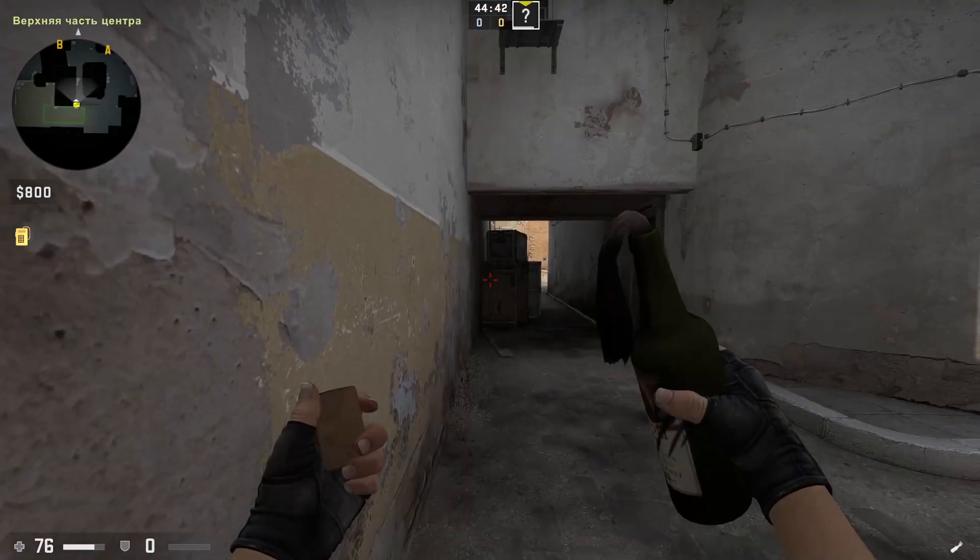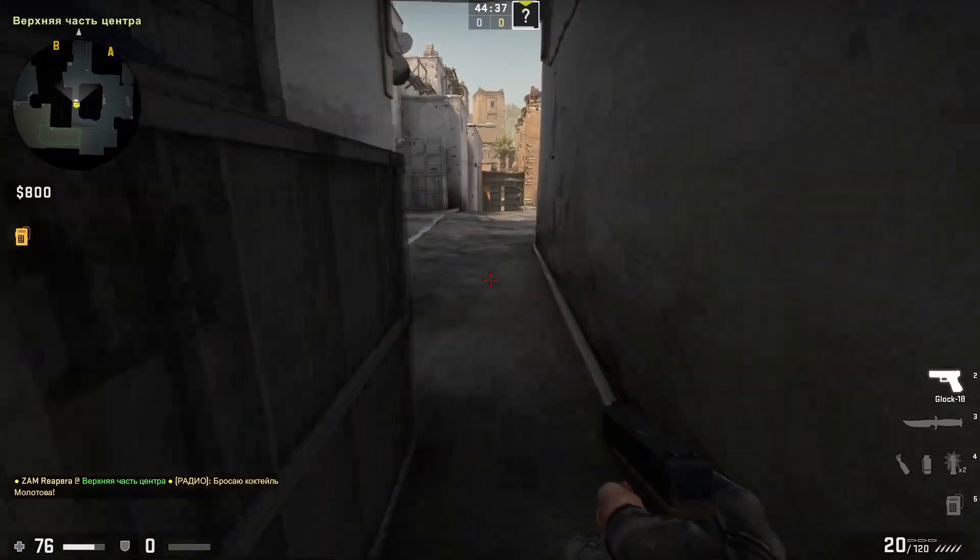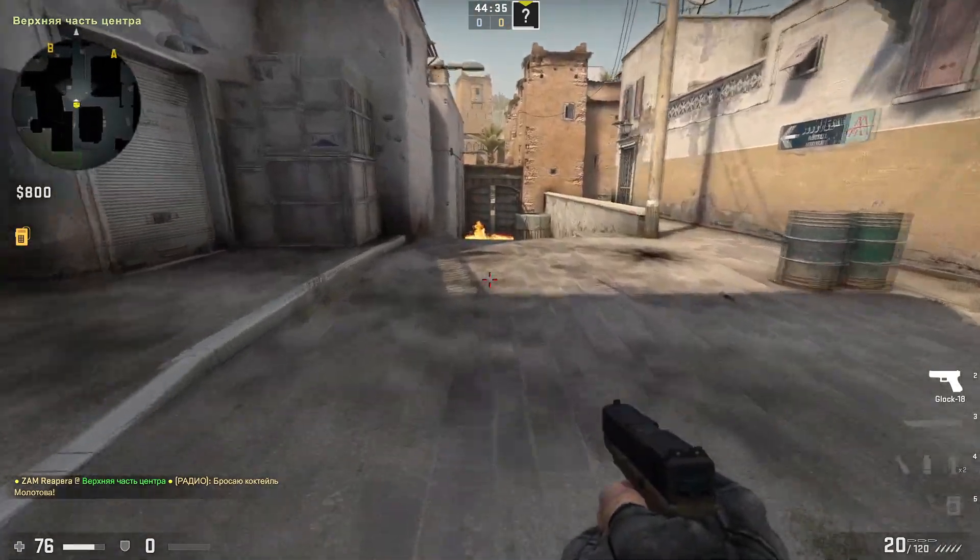The Molotov from suicide hasn't changed. Aim from the middle of the top edge of the box and throw while running. It doesn't allow the enemy to go into the tunnel.